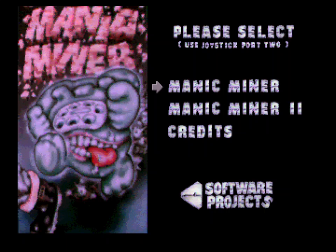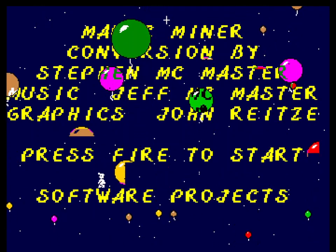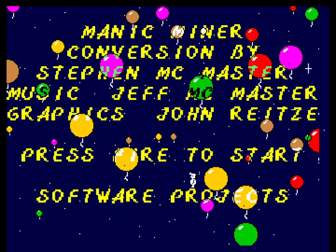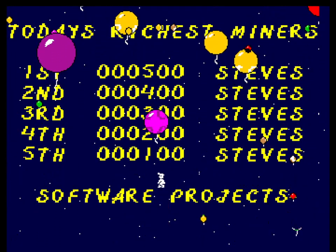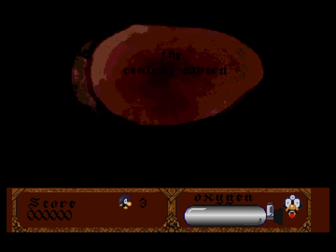Hi guys, how are you doing today? Manic Miner, Commodore Amiga. Manic Miner — don't know if you've seen the first one, I'm going to take a look at the second one. Graphically it's a bit different, the shell is exactly the same. So the music might actually ring a bell — there's the original character running along the bottom of the screen there. Manic Miner, the central cavern.